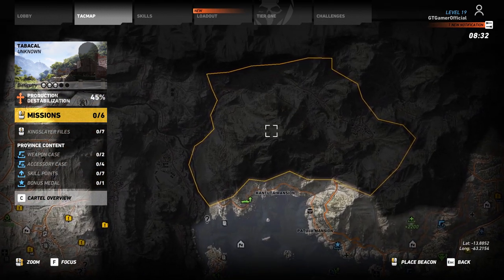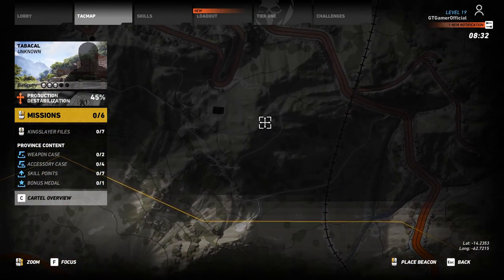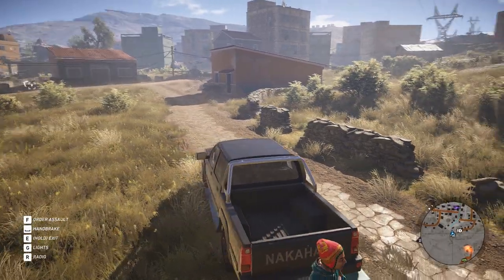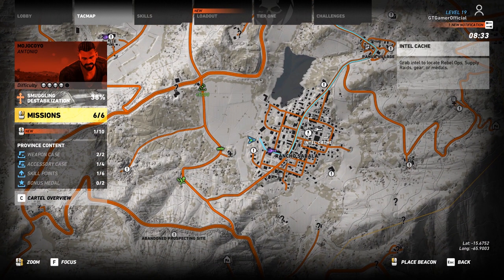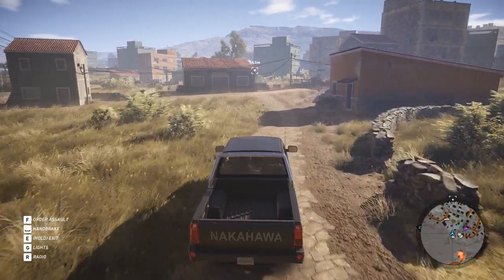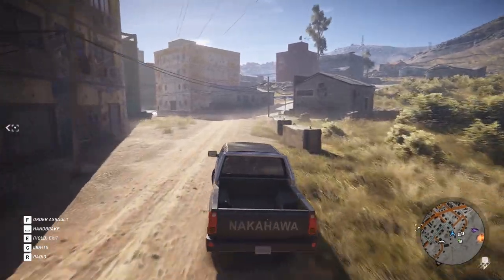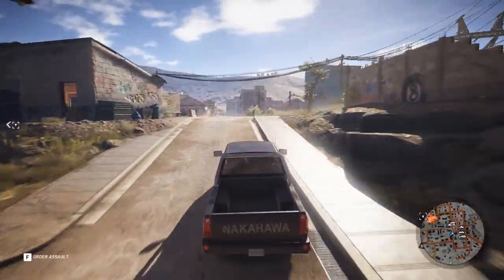I'm going to pick a waypoint — eeny meeny miny moe, right on the top of the tallest hill in the land, why not? That is my plan for today. It's going to take us a while to drive there. Are there any helicopters nearby? Yes, there's one right there. So instead I'm going to set a waypoint for the helicopter and fly to Tabakal. I wonder what type of helicopter it is — probably one of those little buzzard type things, if you've ever seen Grand Theft Auto. If you haven't, what is going on with your life?